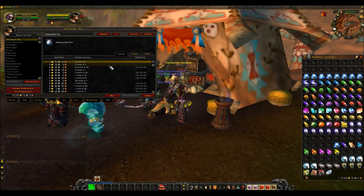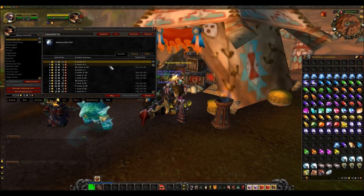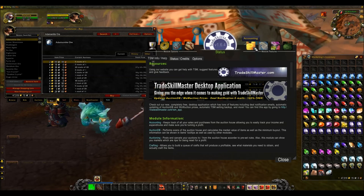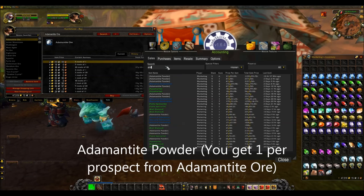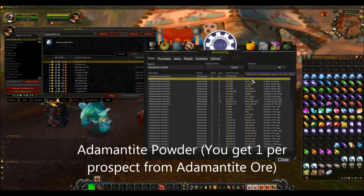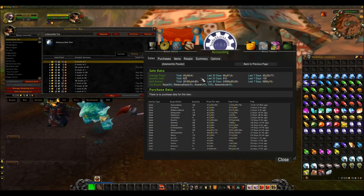If you spend 100 gold on one stack of ore, you could get 400 to 500 gold back from that one stack, which is great. The main seller from adamantite ore is adamantite powder, which is needed a lot for jewelcrafting. If you check out my sales of adamantite powder, you can see that I've sold a lot of the stuff — in total, I have sold 28k's worth, with 23k of that being in the last month.